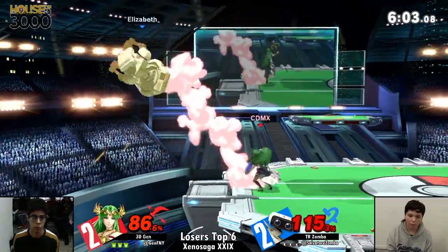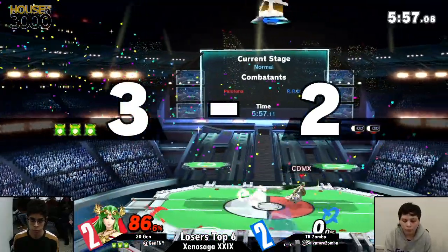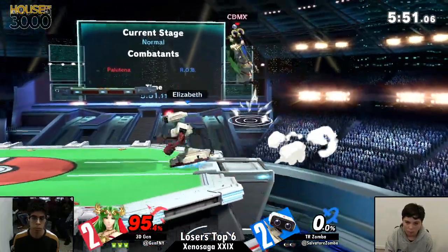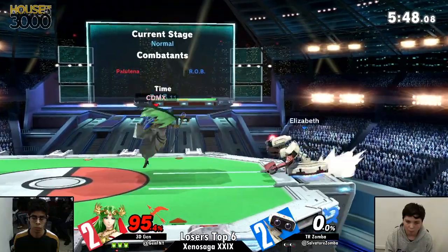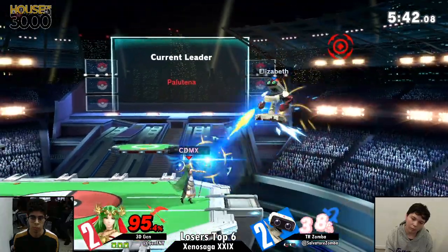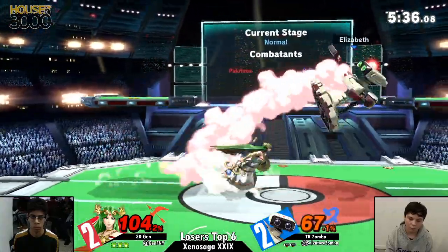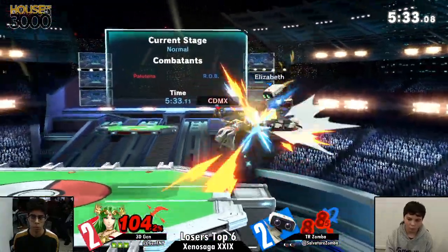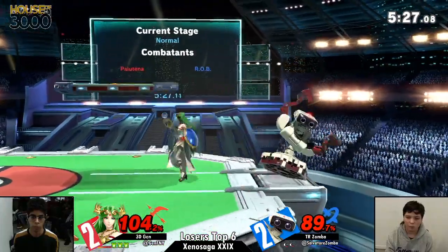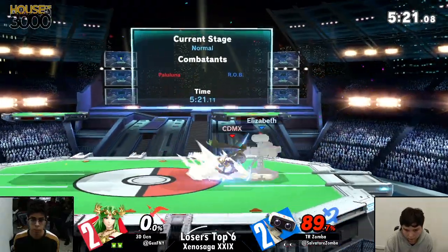He gets the down tilt but misses the follow-up twice. But he's going to call him out on the high recovery — 86% — right before he was about to get back to ledge he was able to get him with that forward air. He's trying to two-frame him with the back air, or maybe just call out a recovery above the ledge, but unable to get it. Zamba has to find a way to land, which is so difficult when you're a character like Rob against Palutena. And Jen had the lead — I'm surprised that down smash did not connect. Back air connecting. But Zamba's just going to fly away from that explosive flame. He's looking for a grab or a side beat — more than enough to kill, bringing the stock count even again.